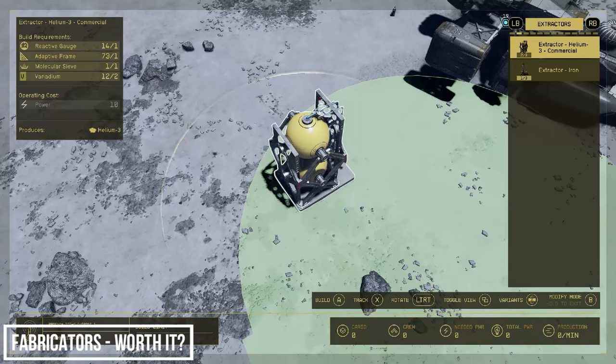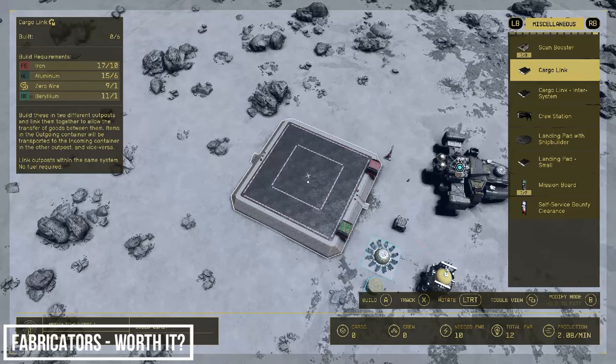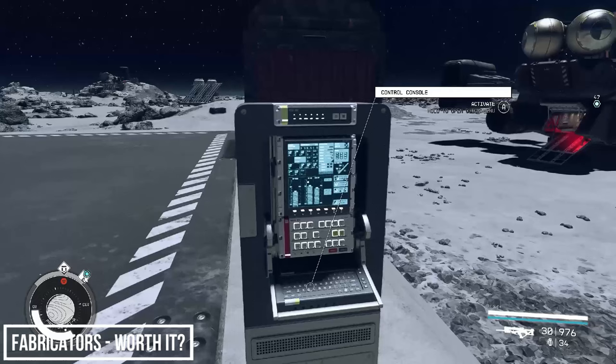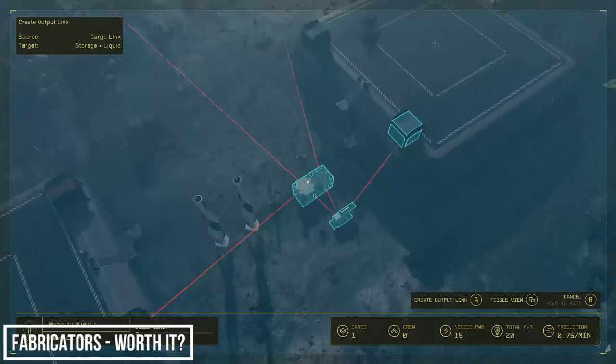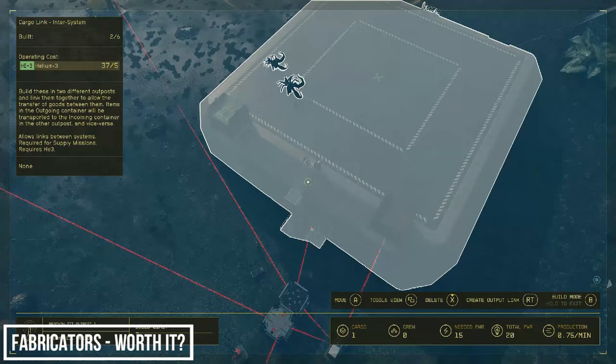On Procyon 3A, let's set up our extractor, then our power source, containers, and cargo link, and link it all up. At the control console, link this to Procyon 3 — and notice we have two options: we want the standard cargo link, not the interstellar one. Back on Procyon 3, link the incoming Helium-3 container to the other cargo link that needs the fuel. Now let's head up and deal with the alien life sitting on our landing pad.